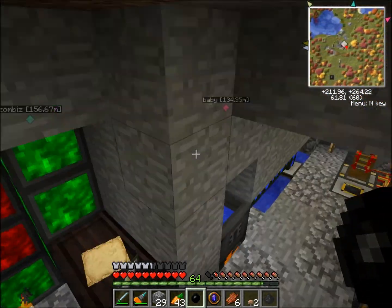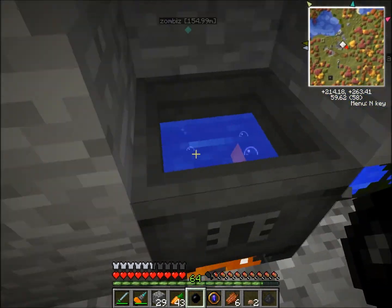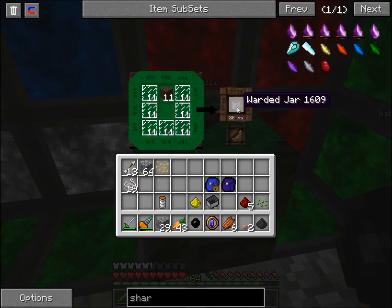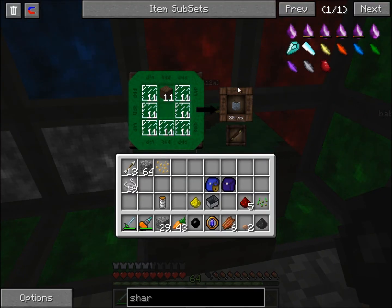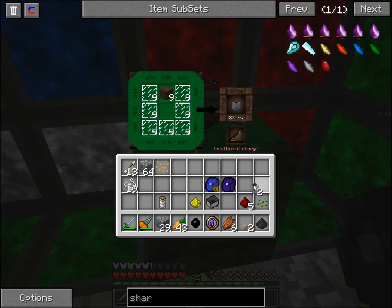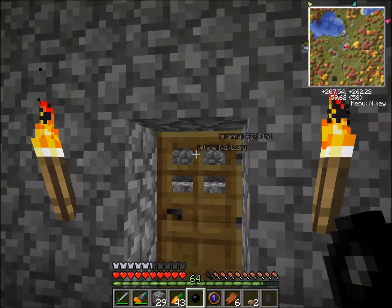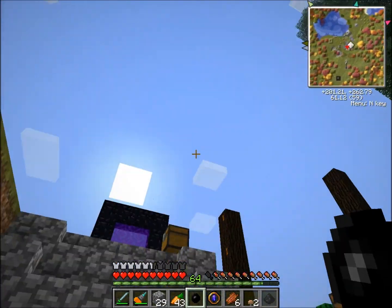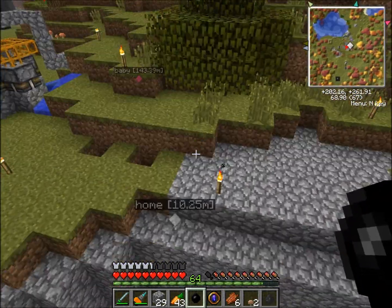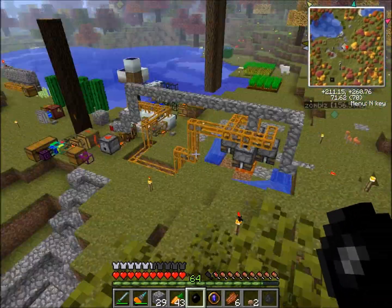Whenever you do stuff with magic — like create something out of the crucible, which is what this is, or create something with this — you will create something called flux, and it will basically drain the aura out of that node, wherever it's at, and create flux. Whenever you have too much flux, it will start spawning those wisps.